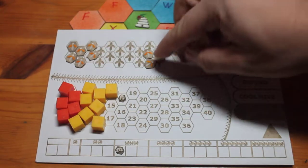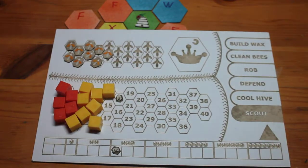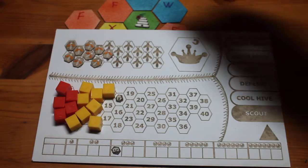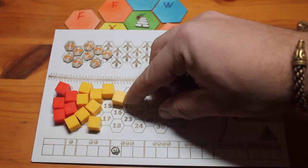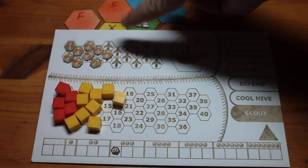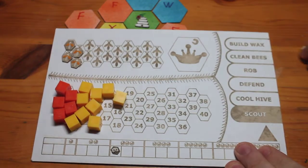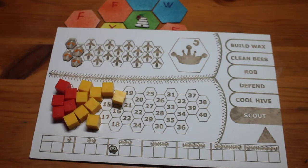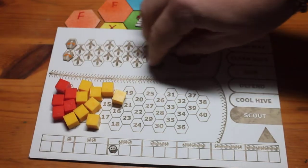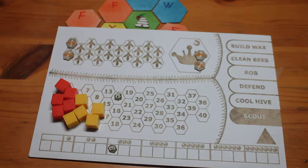The other way to swarm is to fill up your wax completely. If the bees do not have any way to leave room for making brood, then they will swarm. So if every single wax that you had was full, regardless of having too many bees or not, you are going to swarm no matter what. Let's say we had four bees left in this hive — even though they have room for up to seven, half of them are going to leave and take half of the honey with them, and form a new hive on their own.